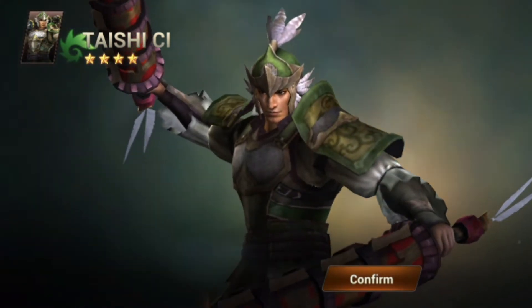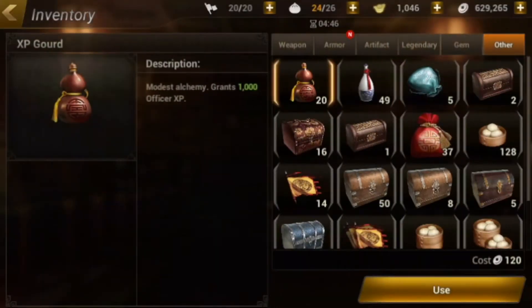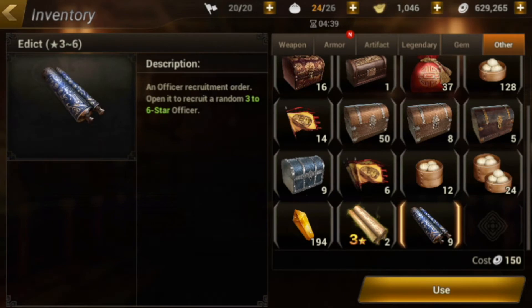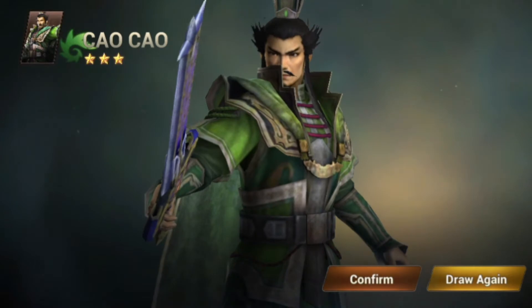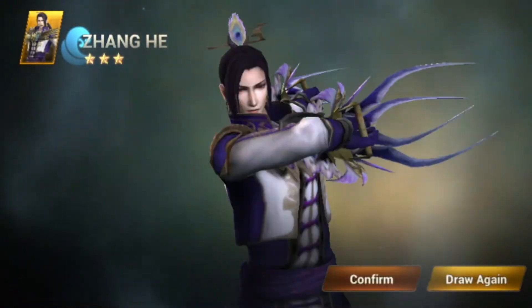We got rubbish — yes, just rubbish. You only had one job! Okay, let us use all these scrolls. This is an epic scroll, 3 to 6. Let us see what we get from this one. Hopefully we can get something better.